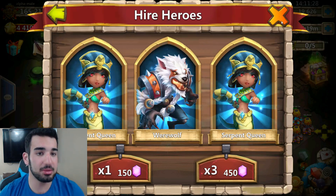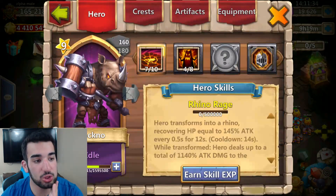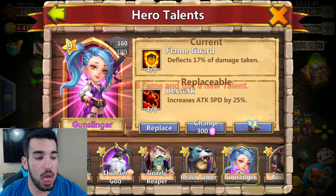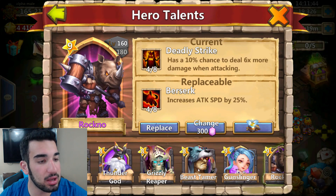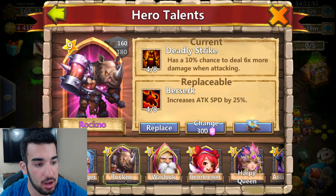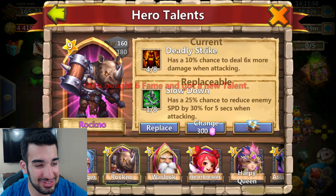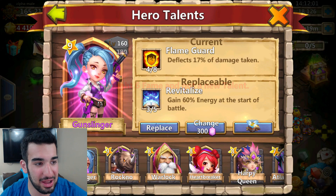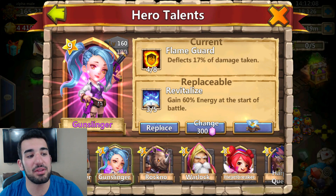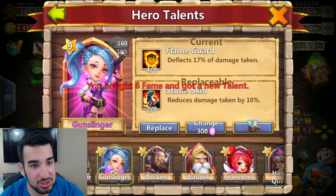I'm going to try the talent rolls. I need you guys to understand I'm trying to get some War Gods for my Gunslinger and my Rock No — it's very difficult. I got a 4-out-of-8 Berserk — that's not going to help me much, I'm going to change it right away. I got something small — do I want to give that to Gunslinger? I don't like my Gunslinger's 4-out-of-8 Flame Guard but I need a 5-out-of-8 right now.